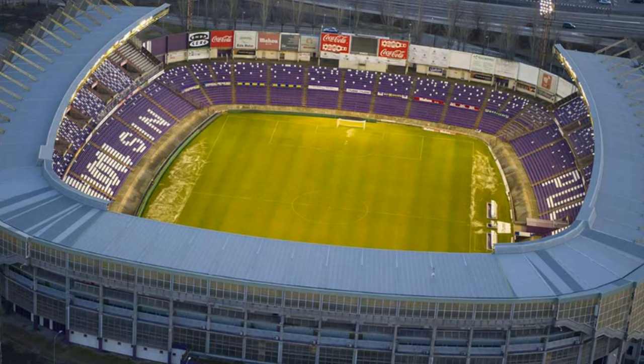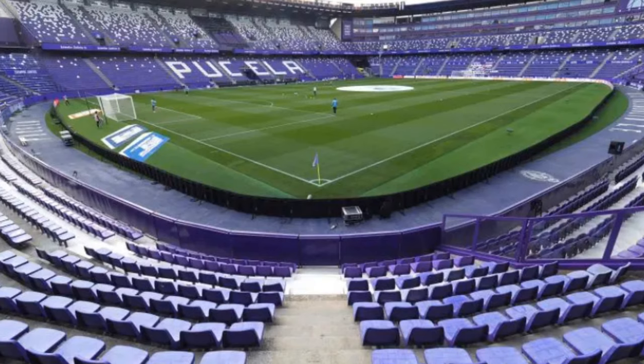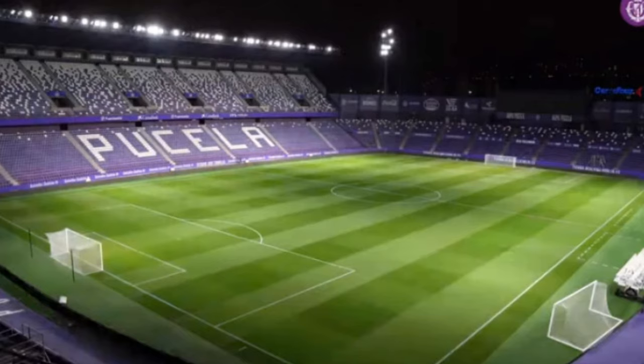Now let's look at where they play. Valladolid plays in the Estadio José Zoria, which is in Valladolid — located in north-central Spain. The stadium was opened in 1982 and has the capacity to hold 27,846 people. It has a real grass field and the field size is 105 by 68 meters, or 115 by 74 yards.